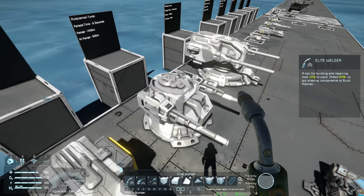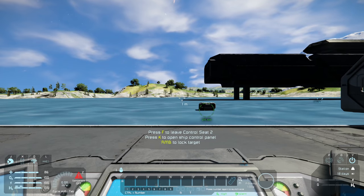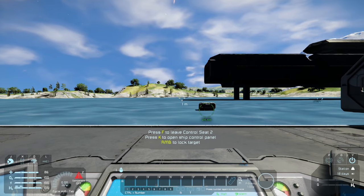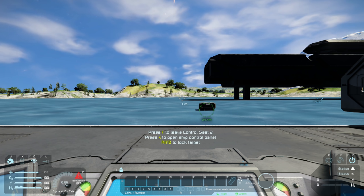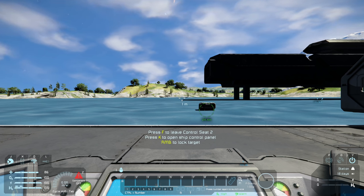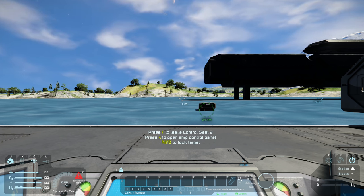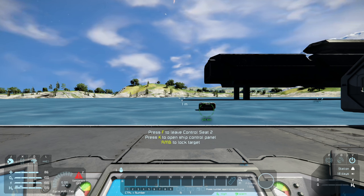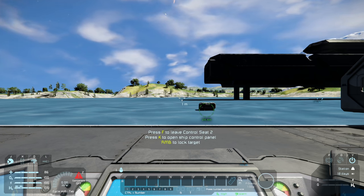There's also a new feature — you can see that little green circle attached to that block. Once you lock onto a target you can tell a group of weapons to attack that target. When locked on and attacking, the turrets can also fire at their maximum range — some are set to 1,400 meters and others to 2,000 meters.